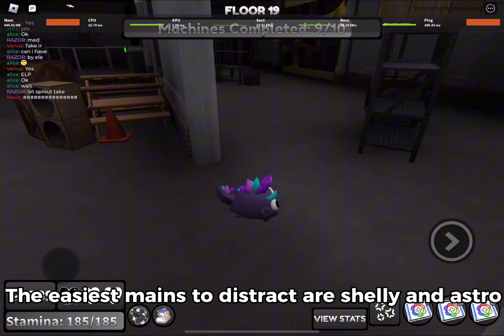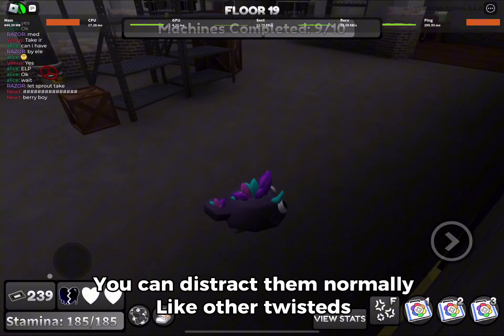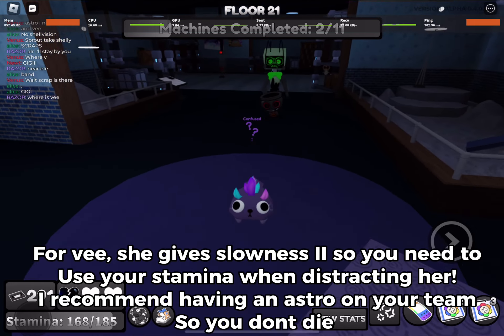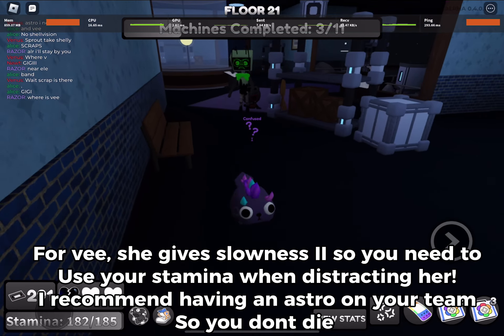For mains, the easiest ones to distract are Shelly and Astro — you can distract them normally like other twisteds. For V, she gives slowness, so you need to use your stamina when distracting her. I recommend having an Astro on your team so you don't die.